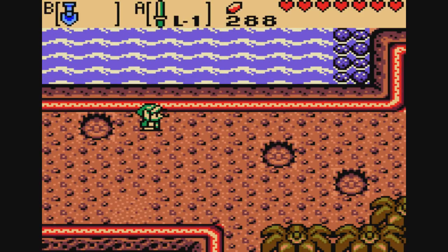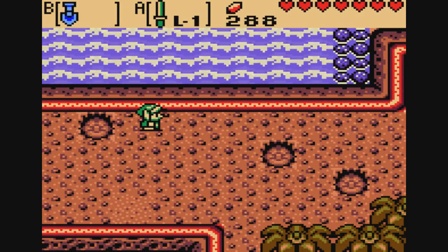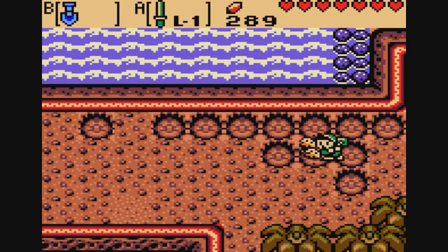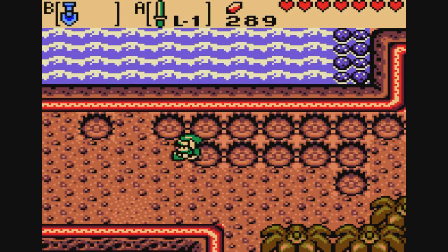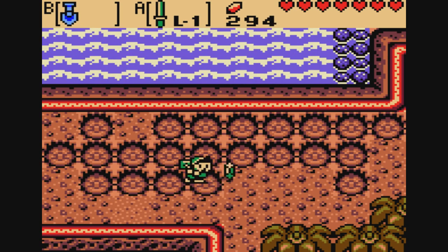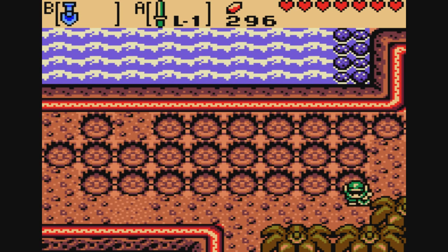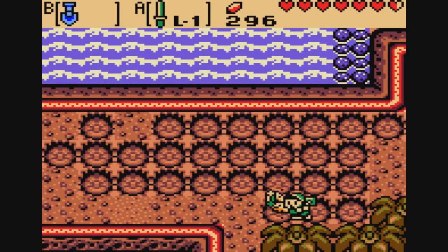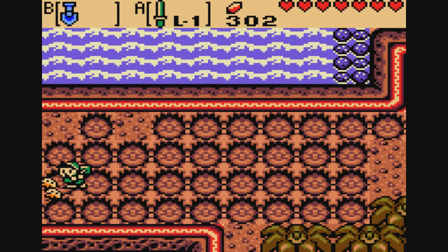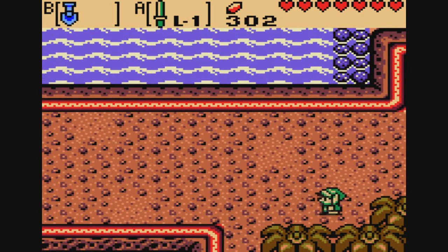Hello everybody! SlimKirby here. Welcome back to more of the Legend of Zelda Oracle of Ages playthrough. Last time we made it to Crescent Island, but unfortunately our stuff got stolen by a bunch of island dwellers known as Tokay. We need to get all of our items back. We have our shovel and our sword, but that's not really going to help us progress. We need our flippers, our seed satchel, our feather, our power bracelet — all those very important items.